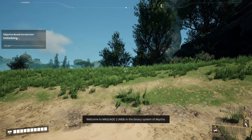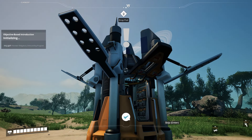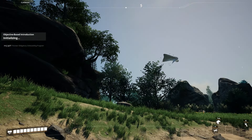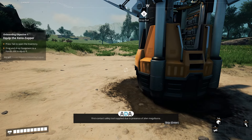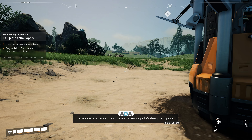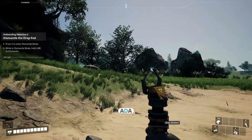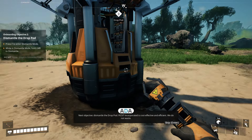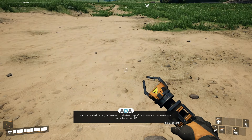Hey, look at me — listen to Massage 2 AB in the binary system of Akicha. Loading objective-based introduction. Begin onboarding. This looks pretty interesting. First contact safety tool supplied due to presence of alien megafauna — adhere to Fix-It procedure and equip the Fix-It xeno-zapper before leaving the drop zone. Next objective: dismantle the drop pod. Fix-It Incorporated is cost-effective and efficient — we do not waste. The drop pod will be recycled to construct the first stage of the habitat and utility base, often referred to as the hub.